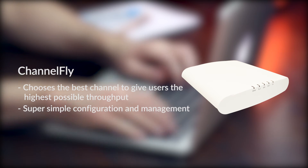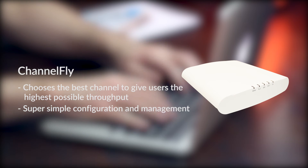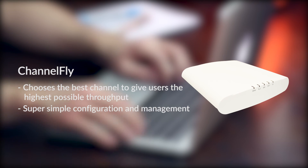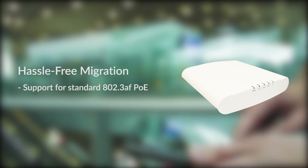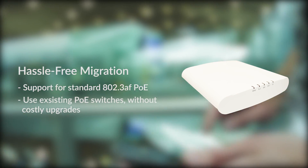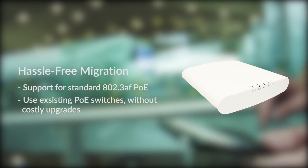Super simple configuration and management — the industry's simplest configuration and management through a web-based wizard and automated deployment capabilities. Hassle-free migration to higher speed Wi-Fi: the R510 Unleashed has support for standard 802.3af Power over Ethernet, allowing enterprises to use existing PoE switches without costly upgrades.